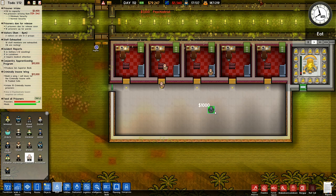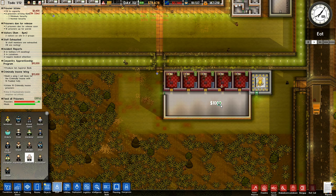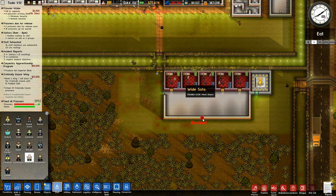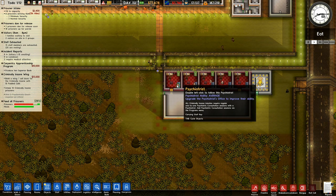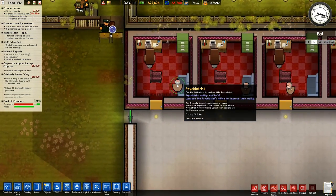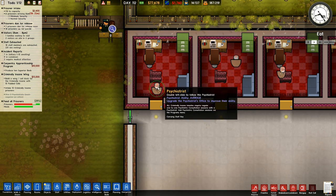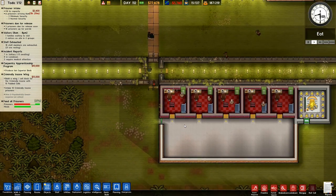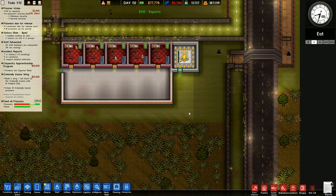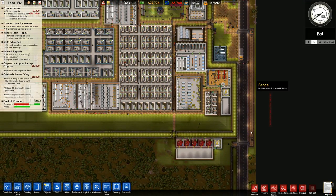There's another one there. Where are your offices? How many have I got - I've got four. Let's put one there. He's happy in his office. Upgrade the psychiatrist's office to improve their ability. How do you upgrade it? Psychiatrist's ability average - psychiatric consultation sessions via the programs menu. I'm not really sure about how to improve anything else on that.